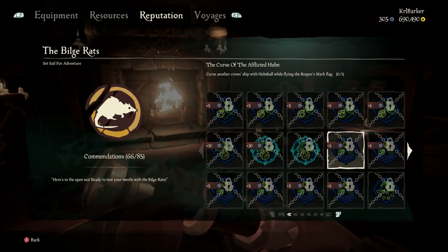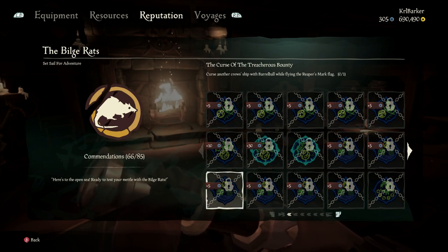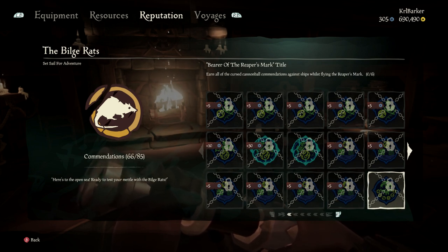This is where the new Reaper's Mark flag comes into play, and this is part of the commendations as well. You've got to curse another crew's ship with the helm ball, the anchor ball, the barrel ball, the rigging ball, the ballast ball, and the piece ball. If you get all of them, you earn the title of Bearer of the Reaper's Mark.